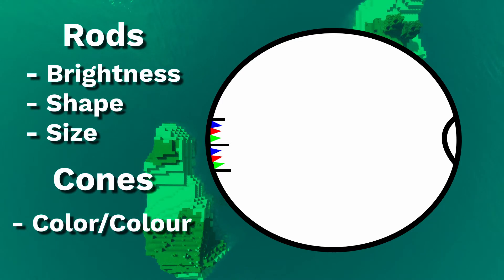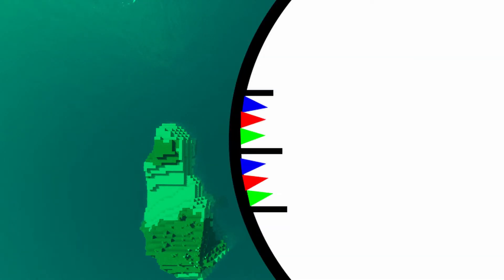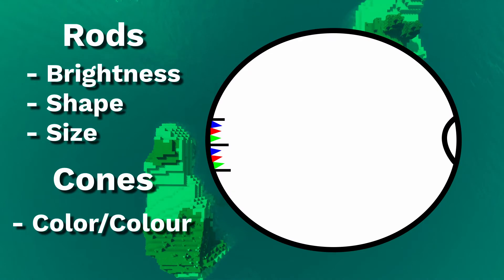Everyone has three different types of cones in their eyes: red, green, and blue — one for each of the primary colors of light.